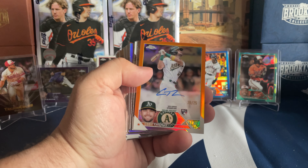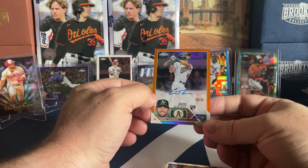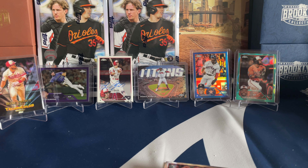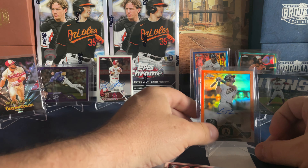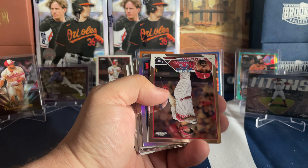Oh, that kind of snuck right up on me while I was looking at the Seager — here's our auto for the box! Orange out of 25 — Cody Thomas. So two guys I'm not extremely familiar with — the A's and the Angels — but a numbered one. Gotta like that! I'm happy there. Let me get this guy put away, do some reorganization up here. Two autos side by side — got the Hop rookie right behind it.